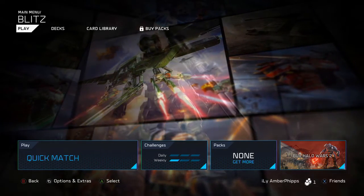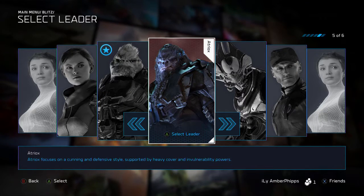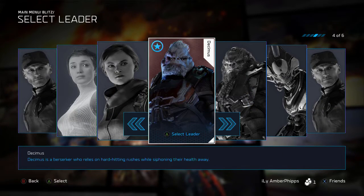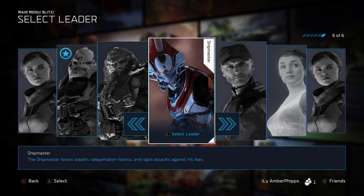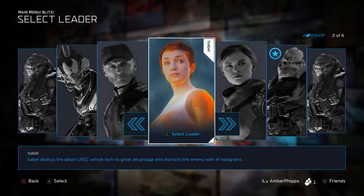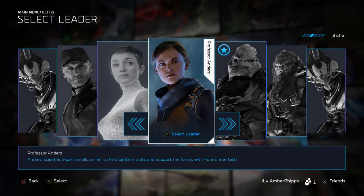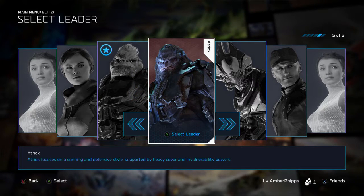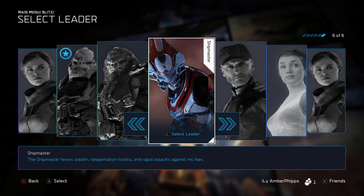What is up guys, this is Nick and we are back on Halo Wars 2. Today we're going to be going over my deck for Atriox. This is one of the decks I play probably the least. I've already shown Decimus is my favorite character. I feel like Shipmaster has the best deck, Cutter has the worst, and Isabelle has unique characteristics. I like Professor Anders and her sentinel unit, so I do use her a bit.